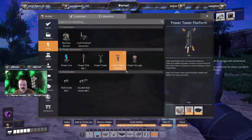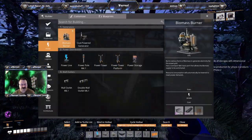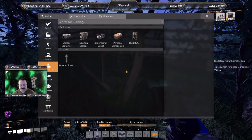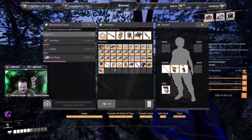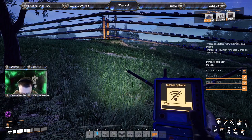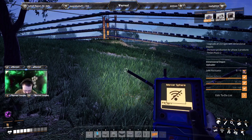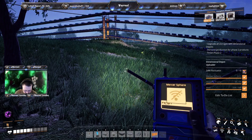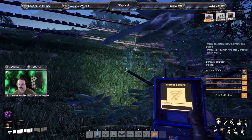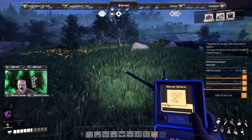I already got that one. What do we need? To-do list. I'm going to go find another Mercer Sphere.